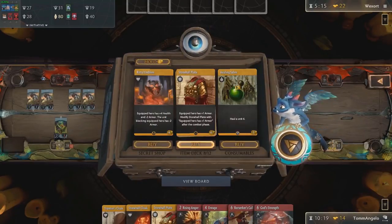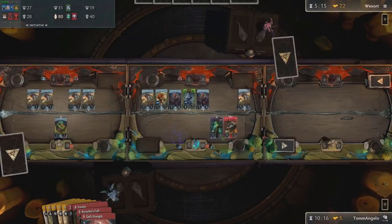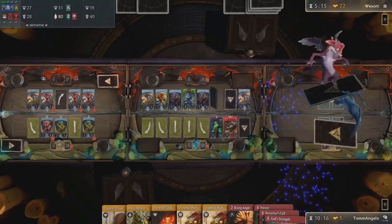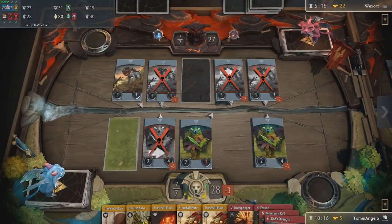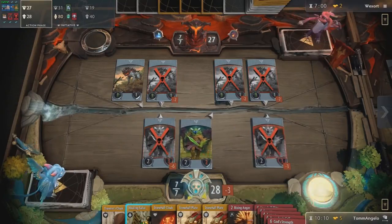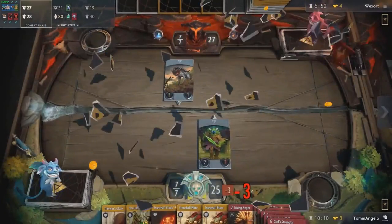You have a lot of gold here. Unfortunately most of your items are pretty cheap — you've got a lot of Stonehall stuff. Stonehall Cloak is definitely really good — it's probably the second strongest health item in terms of easy-to-get stuff. I really like Cloudforged Hourglass; it's a massive mind game and really nice to have. Stonehall Plate — maybe it's a one-of; I don't think I'd ever include two or three. Unfortunately I don't get to see the whole deck here, so in terms of giving you advice on the actual deck, I'm not sure I can do that.